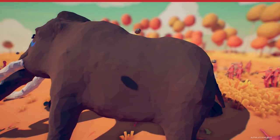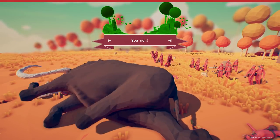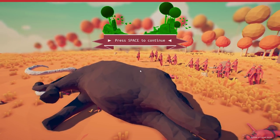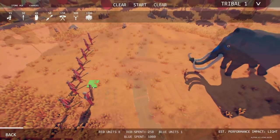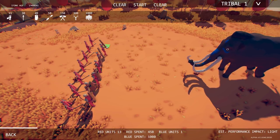We're overpowering him — down goes the mammoth! Yes! We are feasting tonight! Did we unlock the mammoth? We did! Another one — Stone Age and farmers up there.